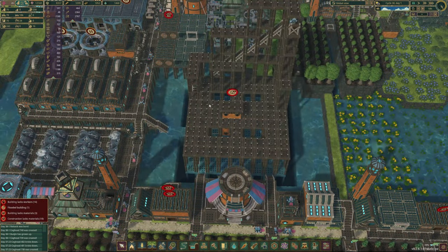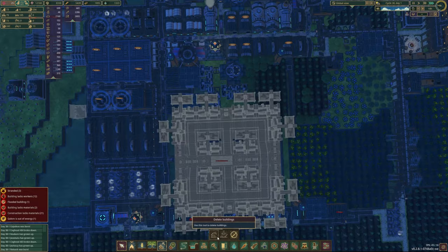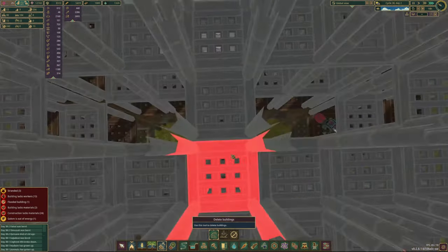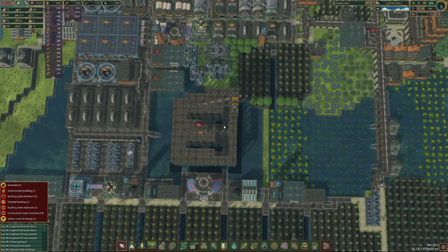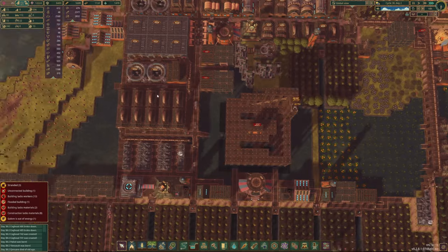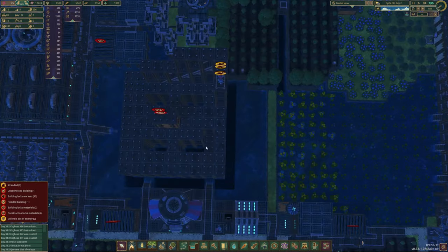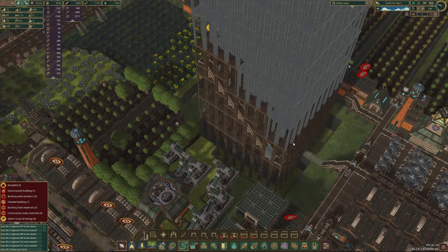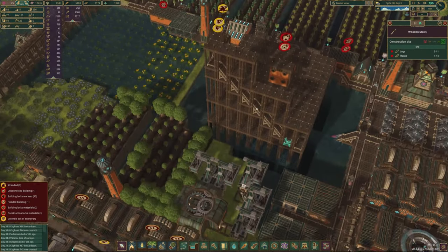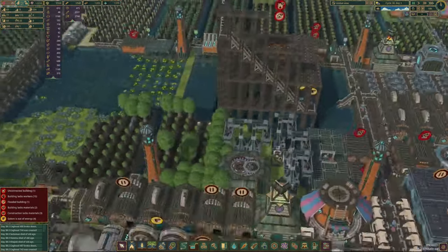Next, I destroyed the staircase because the beavers weren't constructing the second floor — the staircase was actually blocking their access. From that point on, every three staircases I had to pause or destroy the staircase so the beavers could access and build the floor, then I'd rebuild the staircase, go up two more stairs, and give them access to the next floor. I had to be very aware of what was going on. We had some more stranded golems, but we unstranded them as soon as we could.